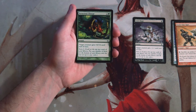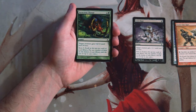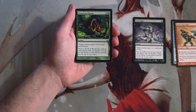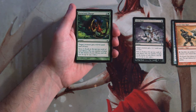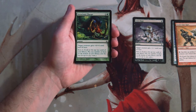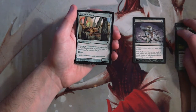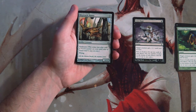Ferocious Charge is two and a green for an instant. Target creature gets plus four plus four until end of turn, and scry two. This seems like a perfectly fine combat trick, though it's a little expensive at three mana — I usually try to keep combat tricks at one or two. But plus four plus four is nothing to shake a stick at, and you do get to filter your draws with scry two. I like Lose Hope a little better, but I think both are quite good.